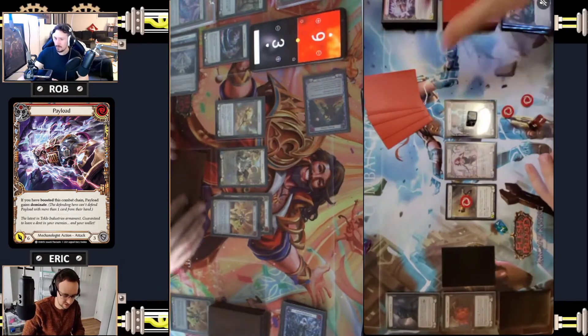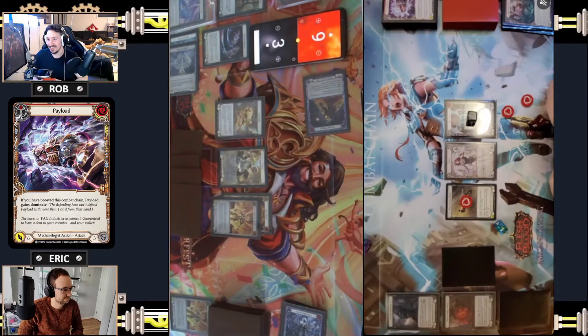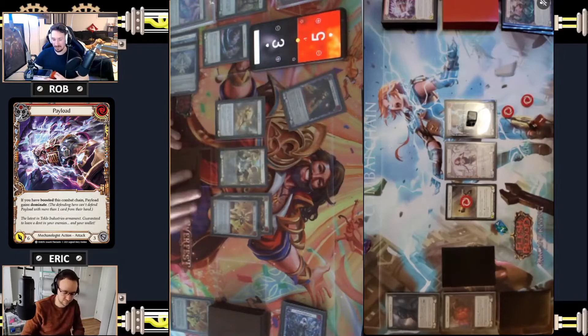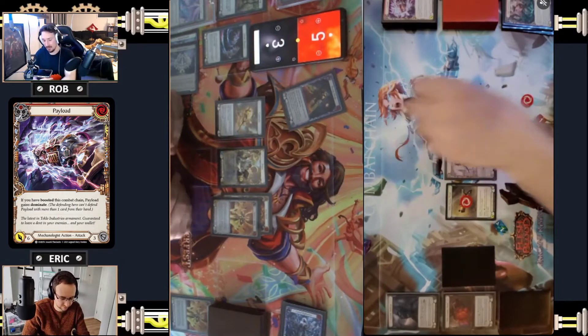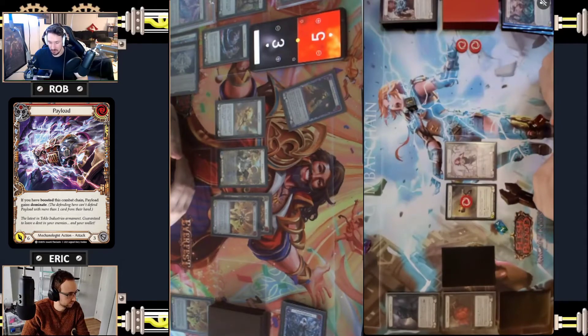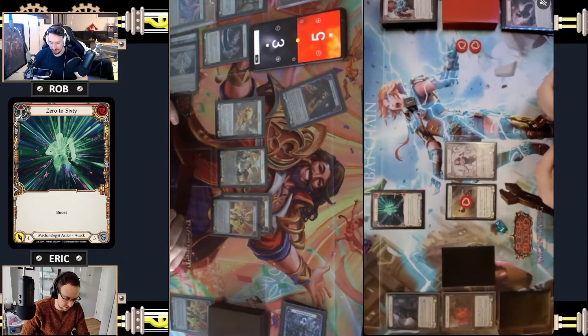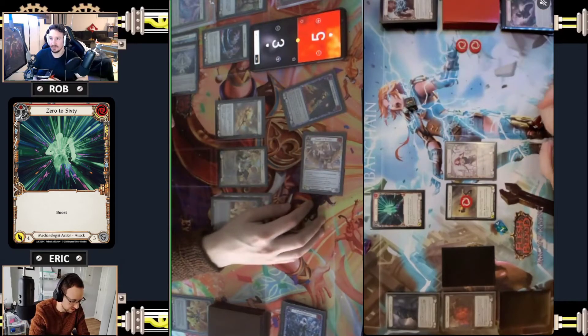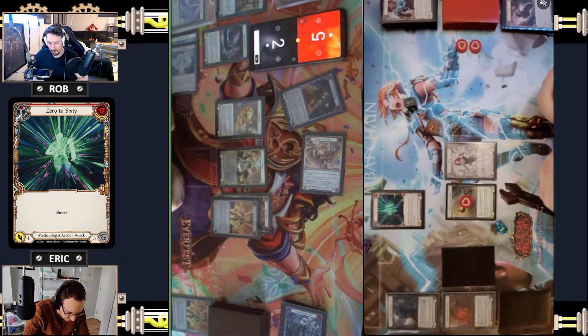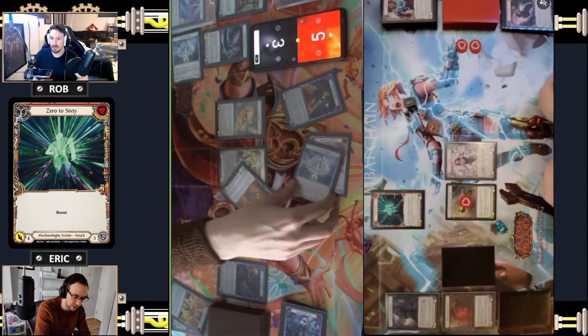You would have had to do it before I boosted - yeah, you boost Payload and then pistol after as well. I'm just hitting you with Passing for one. I might actually - my peanut. I'll take the one, no reason not to. Teklo Core breaks - course saving my behind right now. Let's start with Zero to Sixty for four, boosting T-Bone red. T-Bone red - how many cards in hand? Three.